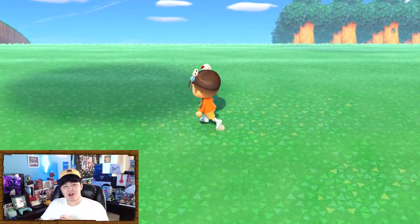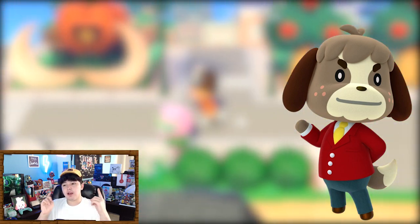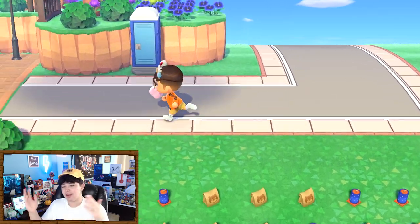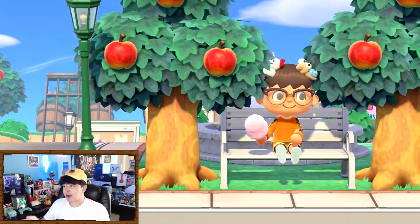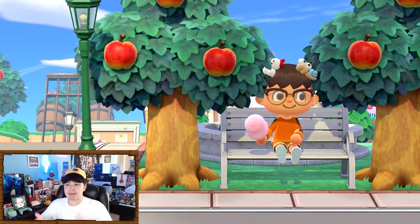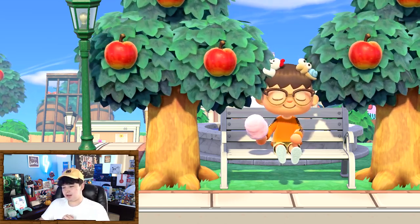The sixth most wanted feature is the Happy Home Showcase, run by Digby. Using the 3DS StreetPass feature — where your 3DS connects with another nearby 3DS — if that person had Animal Crossing: New Leaf, you could visit their house in the Happy Home Showcase. You didn't even know the person; you just walked by them and suddenly you could see their house in New Leaf. The Switch doesn't have StreetPass, so something similar would be needed, but it would also give Digby a reason to return.